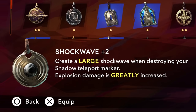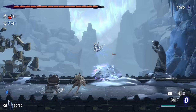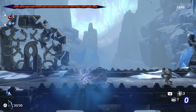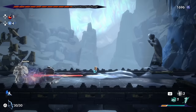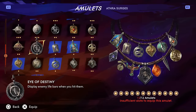Shockwave is pretty underwhelming and does about the same damage as two normal attacks when you destroy your shadow teleport marker, but it's extremely clunky to use and your enemy basically needs to be standing on top of it to take damage. Not worth the investment to upgrade, and for two amulet slots you have much better options — D tier. Divine Spear on the other hand was shockingly better than I expected. When you teleport back to your shadow using the teleport power, you create a laser beam of damage from where you were standing to your shadow location dealing a pretty significant chunk of damage equivalent to around three basic attacks at max rank. It does induce a stagger on your enemy and it's often useful for setting up a quick return to a boss's position. This is a solid B-tier amulet.